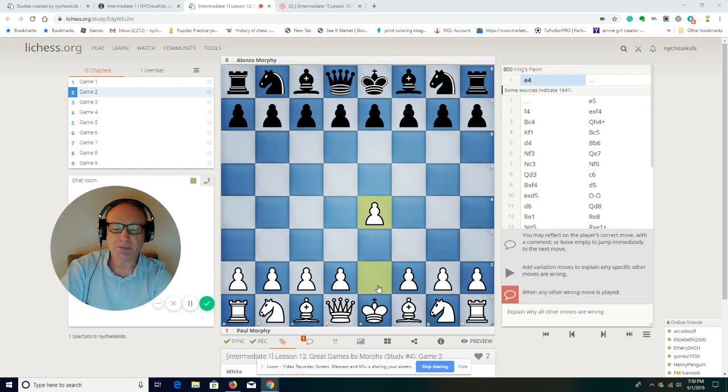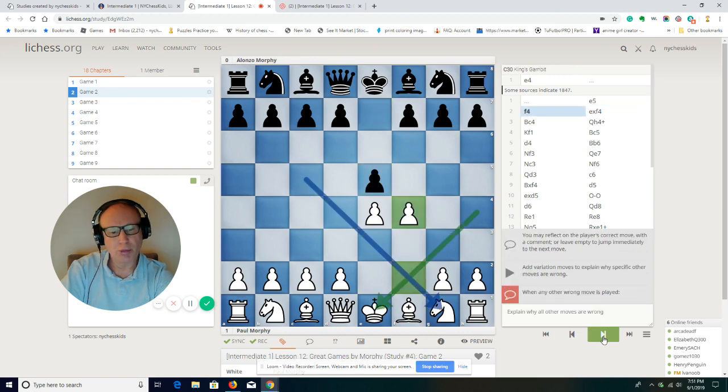Paul Morphy opened his game with e4 and e5. Now we have this move pawn to f4. This is called in chess a King's Gambit. Gambit means you give one or two pawns, and for those pawns you are going to get open files, open diagonals. You may get some attack on the king.